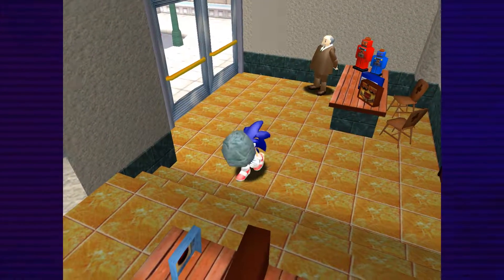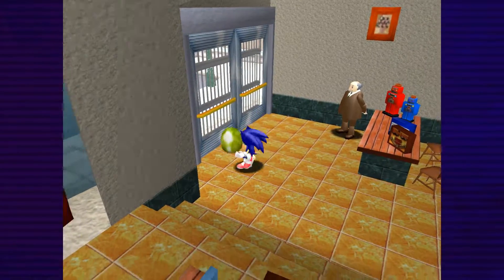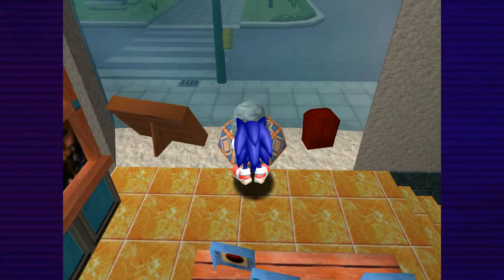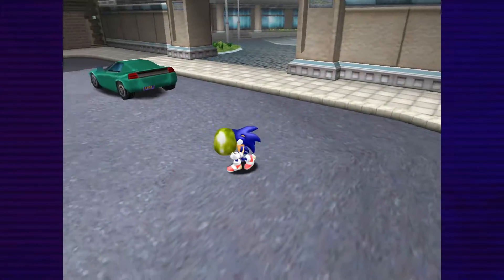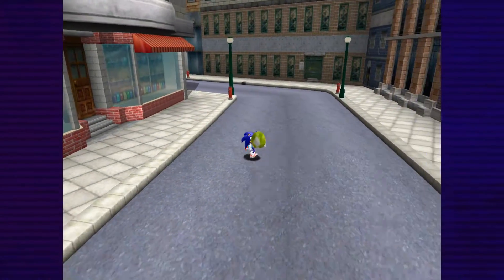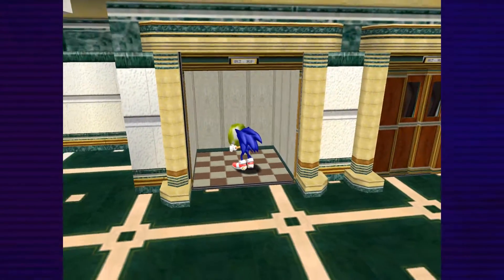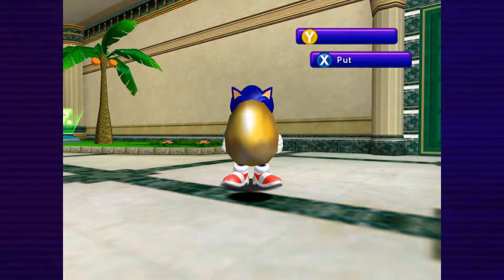Inside the mayor's house is a Chao egg. But once you pick it up, the door closes and you're trapped - the only way out is to put something on the pedestal. That's why you brought the stone: place the stone on the pedestal, the door opens, and you can walk out with the special egg. Take it to the Chao Garden and we'll see what kind of Chao it is - this is a very very rare Chao you can only get through the adventure fields, and once you've gotten it you can never get it again.